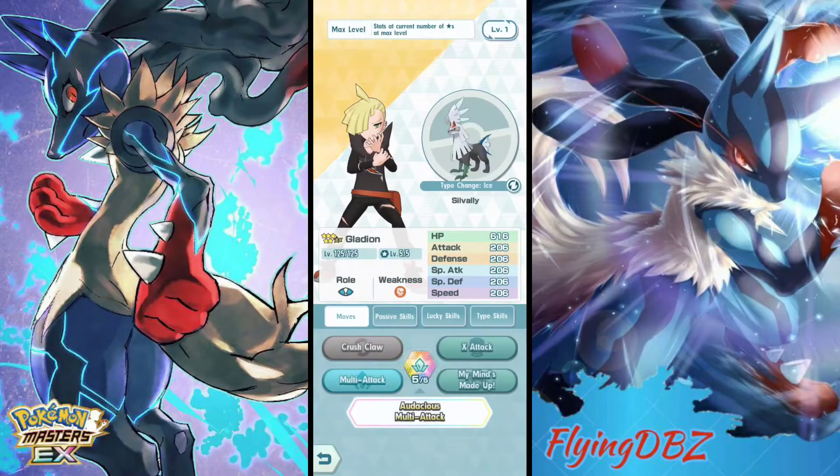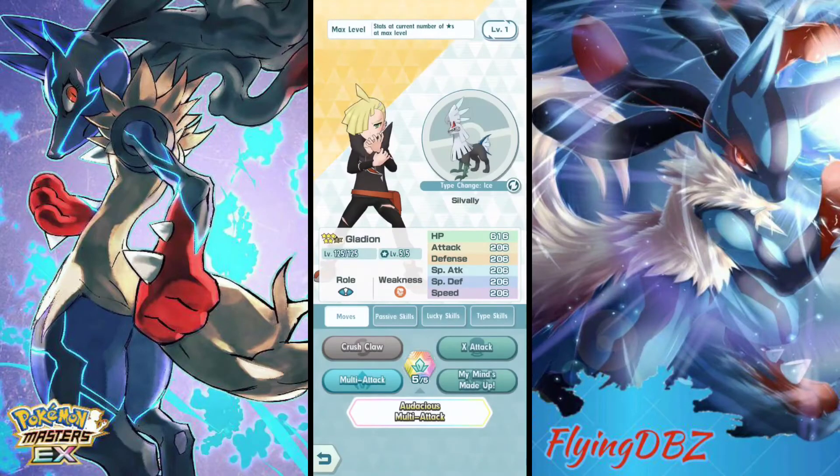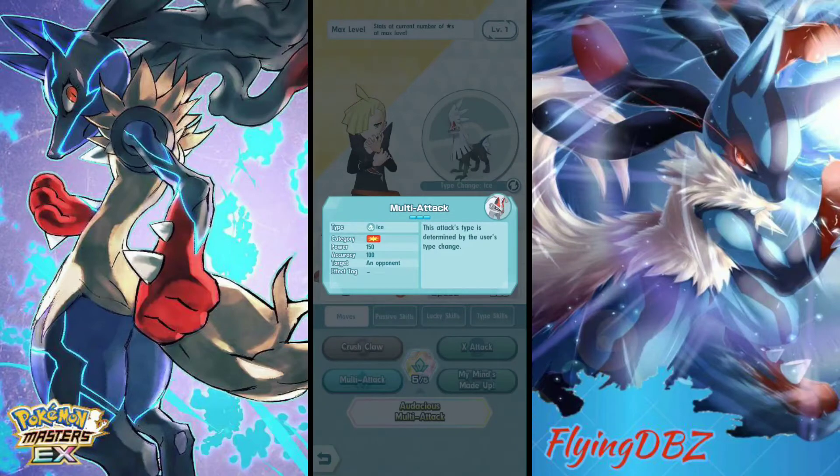His stats are a flat 206 across the board, and for a tech type it's decent — it could be better. For his moves, he has Crush Claw with 75 base power and a good chance of lowering the target's defense. Then he has Multi-Attack, which will change depending on the type you are. He also has X Attack, which raises his physical attack.